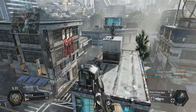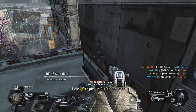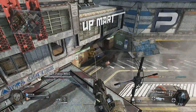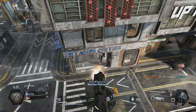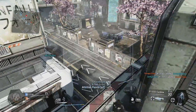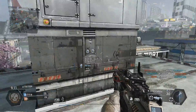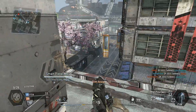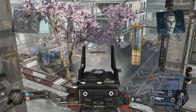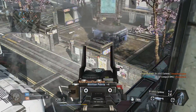The grunt is always going to stay on the ground. They don't use jetpacks, they can't use jetpacks, so most of the time when you see someone on the ground, it's probably going to be a grunt. You can also tell on the minimap — it'll have a small orange dot, while an actual enemy soldier will be a bright red, bigger circle.